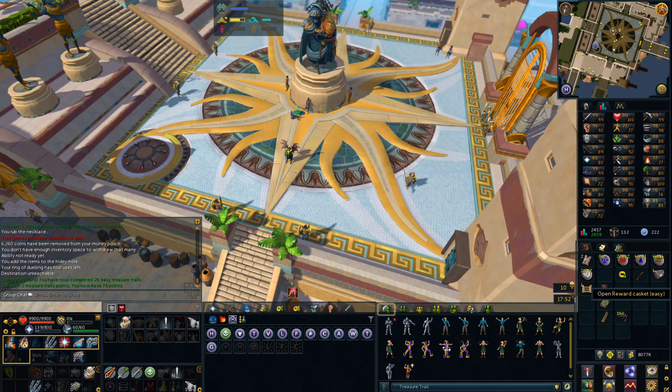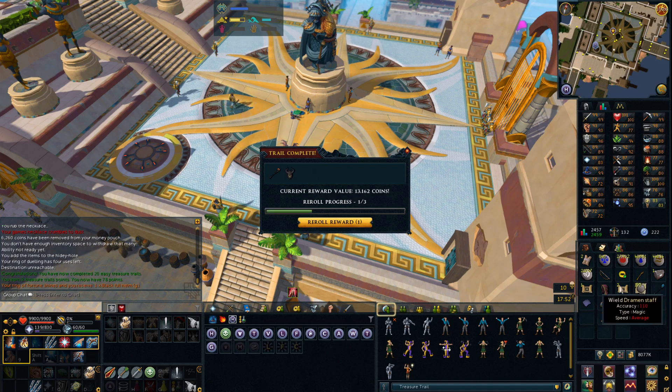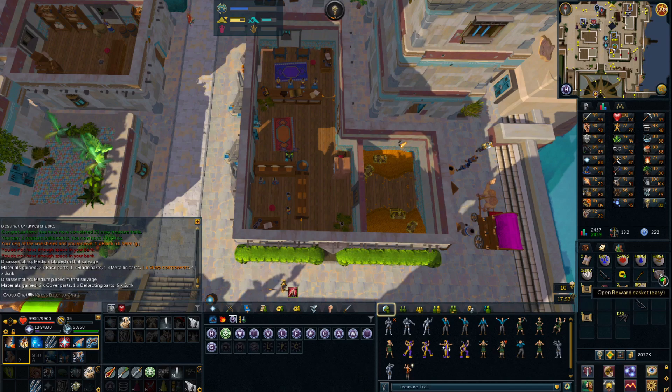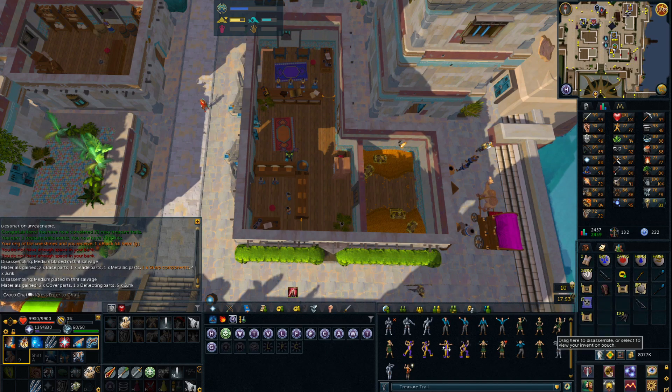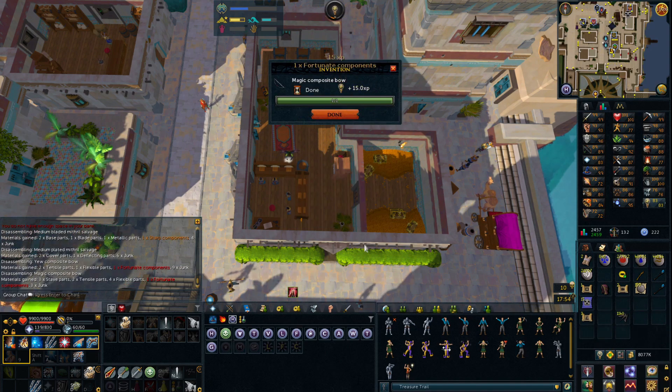Popped open the first of my easy clue caskets. Ooh, 1 mil — that is a fortunate component, awesome! Next one not a fortunate, but I'll take the re-roll token. Another not a fortunate but I can re-roll it. That one is a fortunate — magic combo, nice! I'll redeem this for another re-roll. Popped the last casket — not a fortunate component, but I've got another re-roll token so I'm re-rolling that. Re-rolled it into 60k. But we got 2 fortunates from 4 caskets — I'll definitely take that. That takes us up to 19 out of 50 fortunate components now, which is awesome.